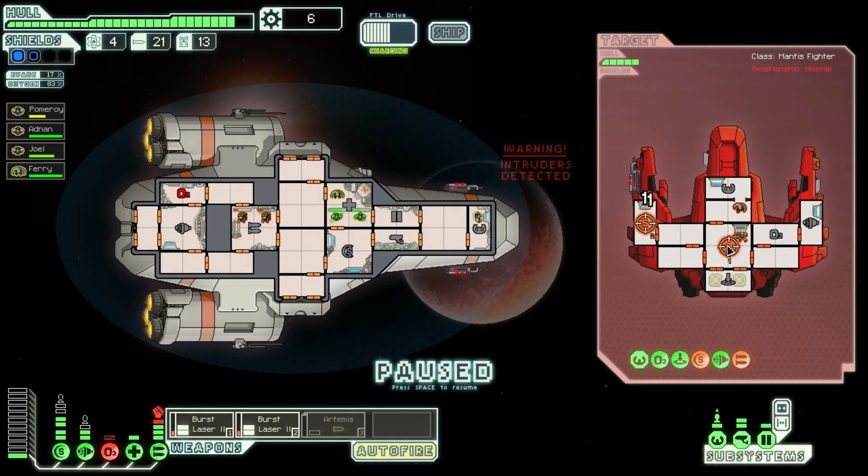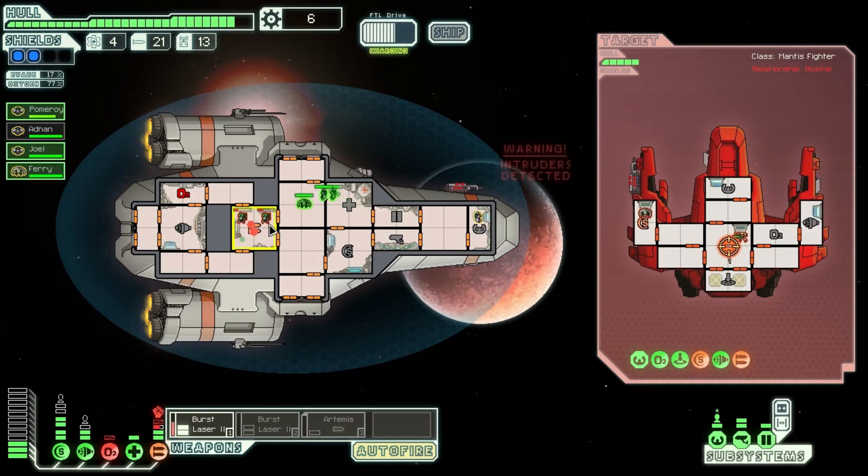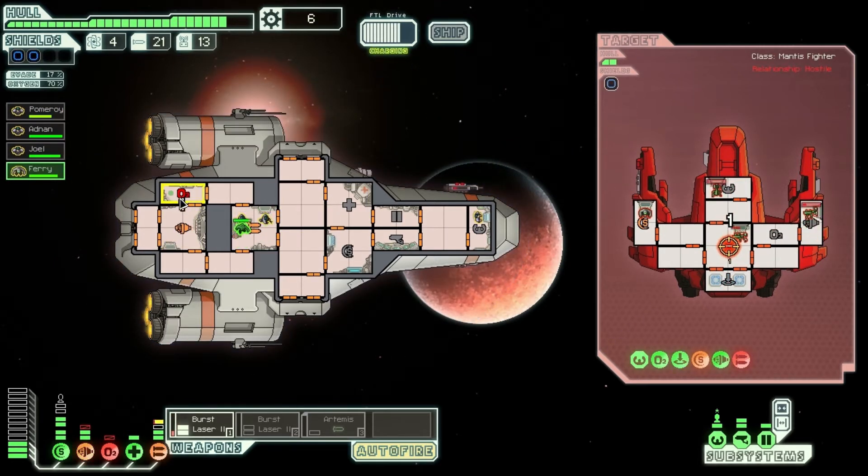Redirect fire onto their weapons, we want to take them out. As soon as we stop them from boarding — oh bugger — oxygen's gone. Okay, they've just buggered off. You go repair oxygen.